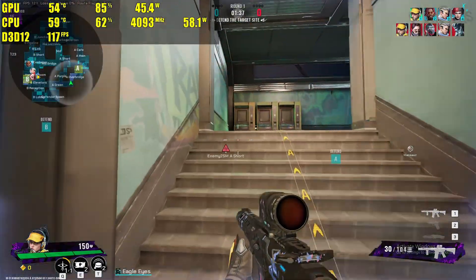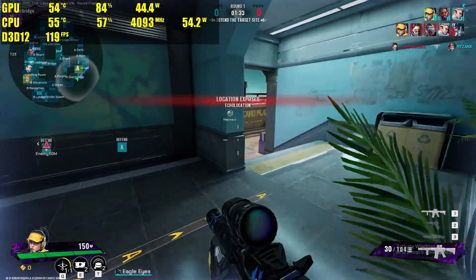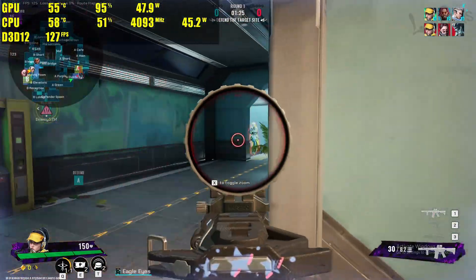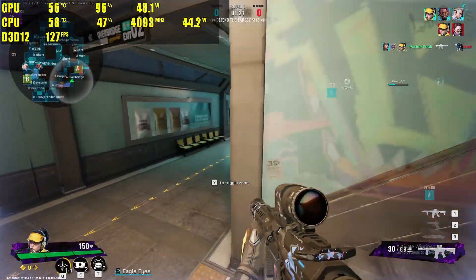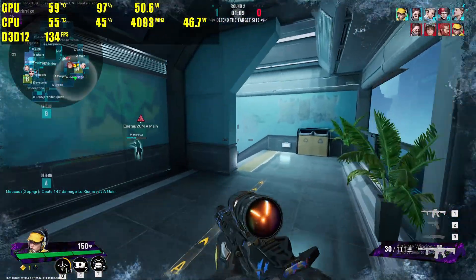The first game that I tested with this card is Frag Punk, which is basically a new first-person shooter game that came out not too long ago. It is running on the Unreal Engine, so it could be decently hard to run, but on low settings we are getting pretty good performance, running at about 100 to 120 FPS every single time.